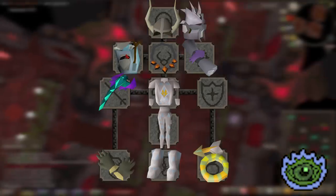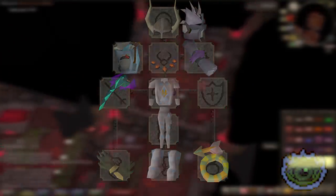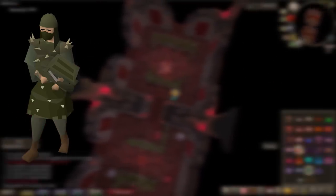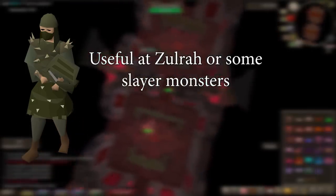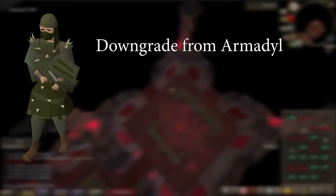Upgrades beyond this point are incredibly marginal. Sticking with this entire setup is not a bad plan. I want to mention Karil's before I move on. It actually is more of a sidegrade to Dhide than an upgrade, as it has worse melee defense but better magic and ranged defense. Because it degrades, there is rarely a time I would use it, maybe at a boss like Zulrah or certain Slayer tasks. Typically this isn't worth using — it is a straight downgrade from Armadyl, so the only reason you would use it is if you can't afford that.